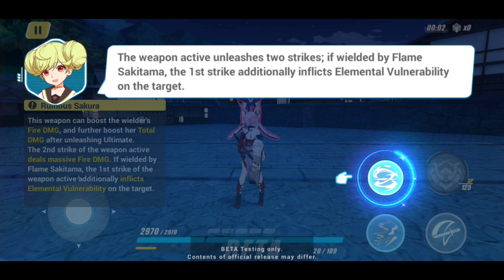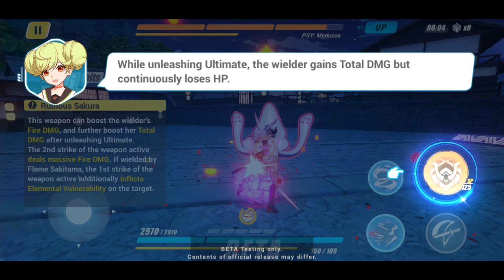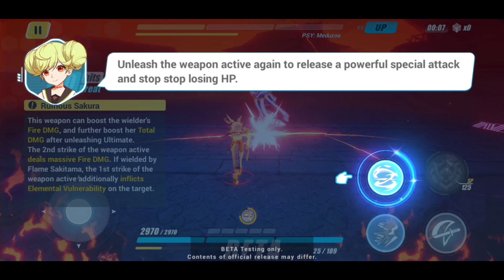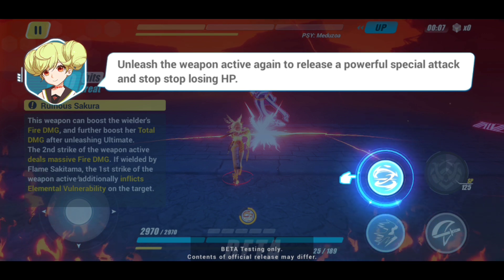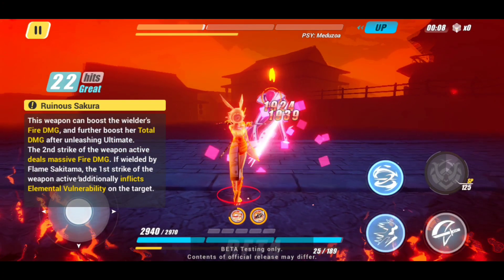If wielded by Flame Sakitama, the first strike additionally affixes elemental vulnerability on the target. Let me do the skill right there. While unleashing the ultimate, the wielder gains total damage but continuously loses HP. You definitely want to throw out the first strike, then if you have the ultimate ready throw it out, then unleash the weapon active again to release a powerful special attack and stop losing HP. You'd want to stay in that form, lose a little HP, then throw out the second slash.